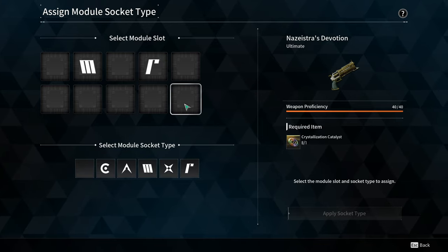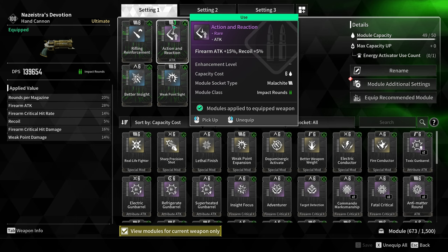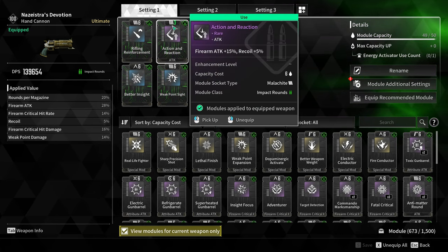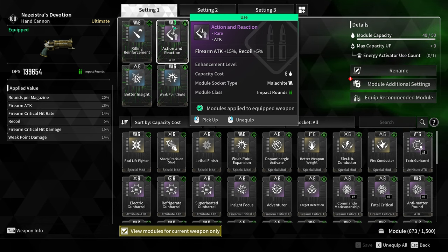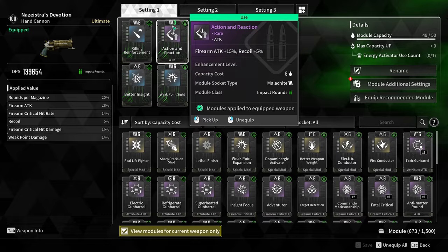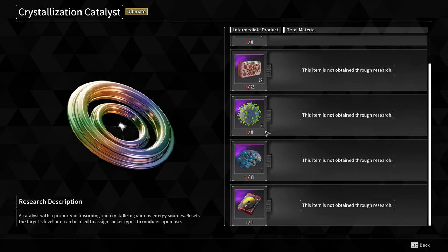What it does is: with your mods, if you slot in a mod with the same symbol as what you put onto the blank space, that module not only costs half as much capacity as it usually does. So it's very useful to spec out your character and max out your modules.